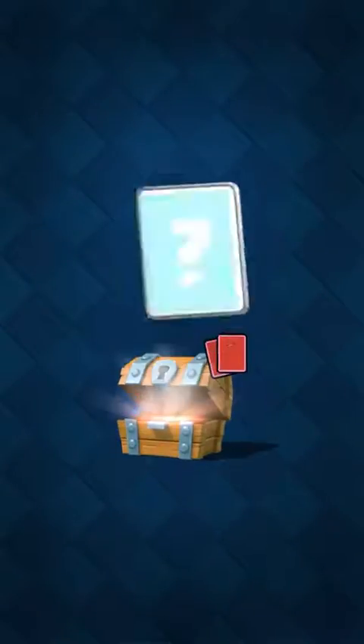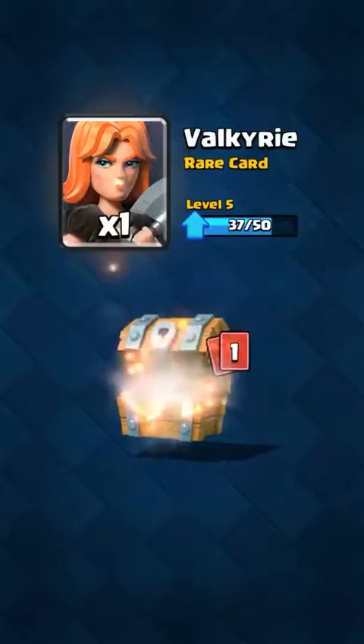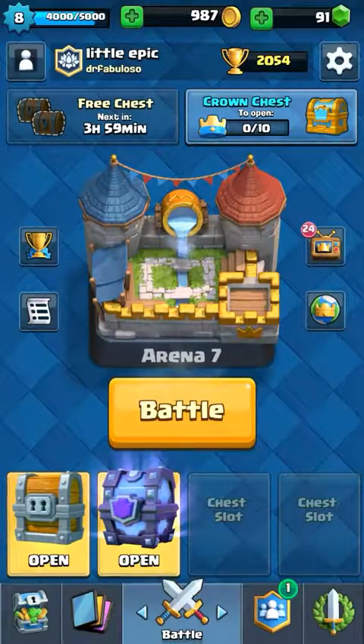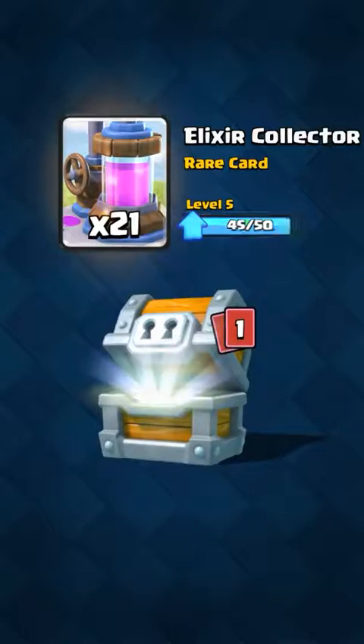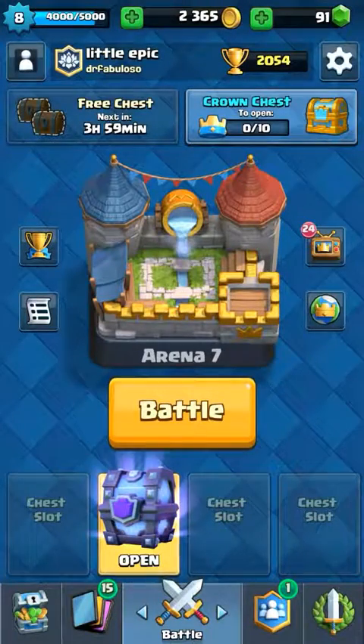Yeah, let's start with the free chests and make our way to the better chests. Now let's go giant chest. We've got Tornado, Archers — that's a lot of gold and a lot of Archers. And we did get a Tornado, which is great.